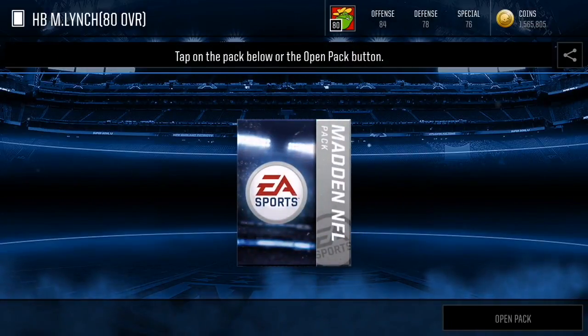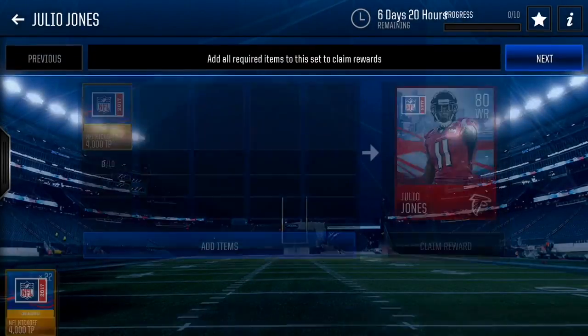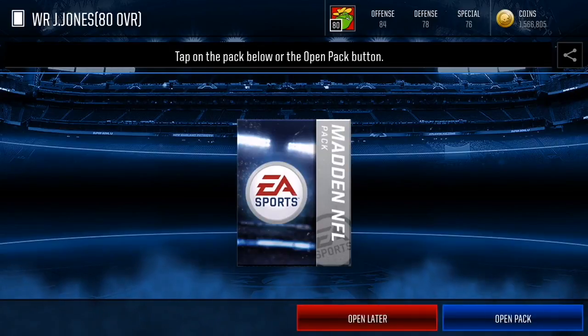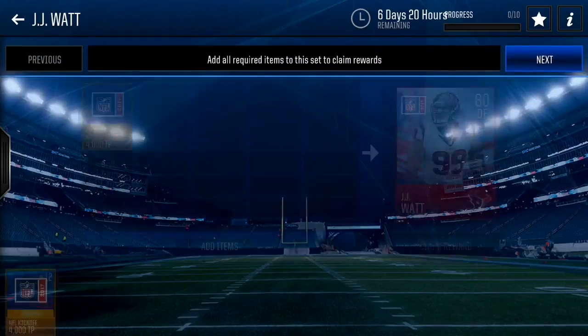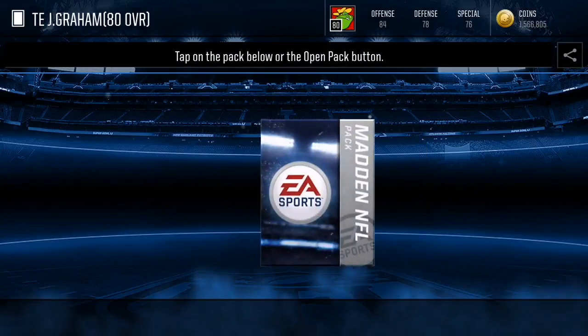I'm gonna complete Marshawn Lynch right here — beast mode, everybody loves beast mode. We actually get the complete 30 times sets achievement. We are out here collecting achievements and everything. We're gonna finish off Julio Jones, and since we already have JJ Watt, let's do the Jimmy Graham set as well.